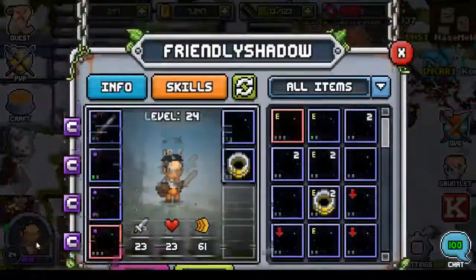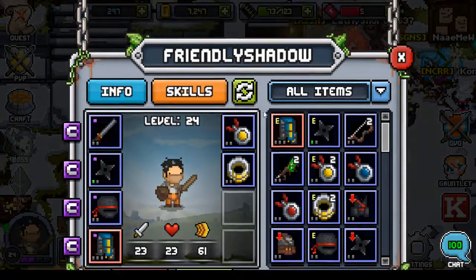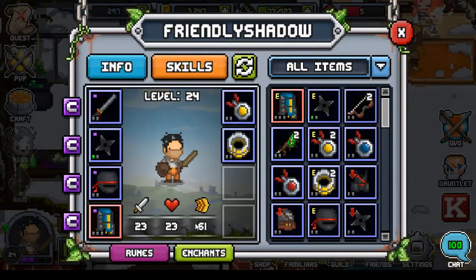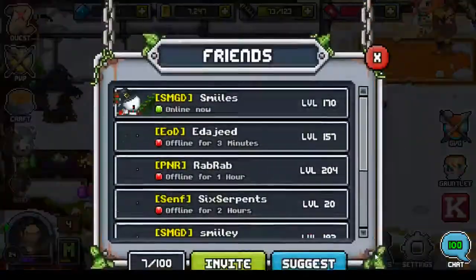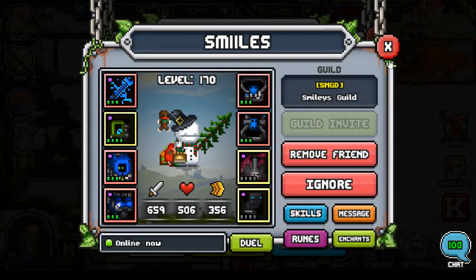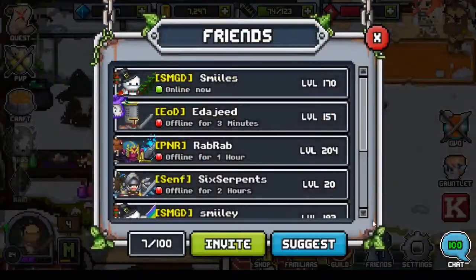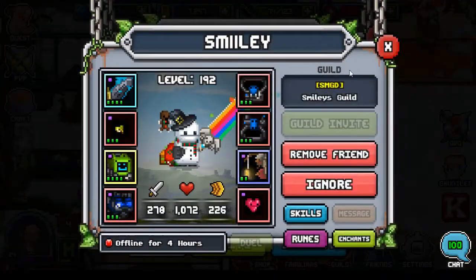So I created another account — my username is called Friendly Shadow. In this account I'm trying to go for a lot of speed. My previous account, Smiles, is a DPS — damage per second — with cease attack and speed. And my other account is a tank.